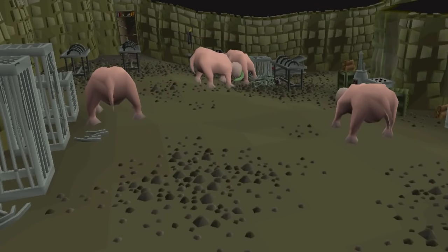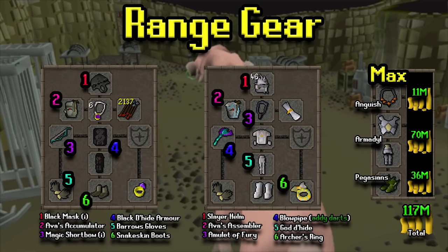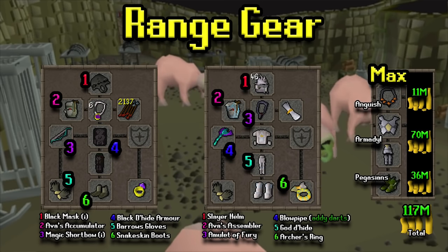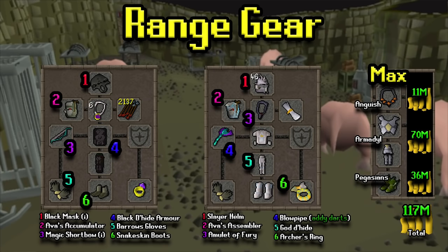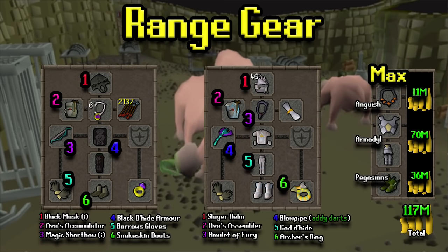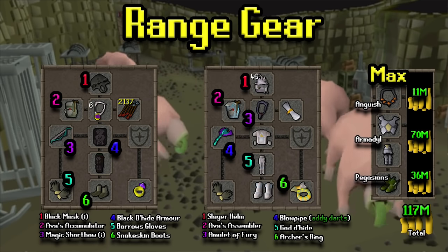In terms of range gear, I don't recommend ranging these tasks, but it's very doable so if you want to, feel free. On the left-hand side we have the Black d'hide and Magic Shortbow setup — switch out your d'hide and Barrows Gloves for lesser versions if need be. The one important factor is to have your Black Mask or Slayer Helm imbued so you get that added DPS bonus. In the middle we have the Blowpipe setup — it's a decent mid-to-high level range setup. If you want to fully max it out on the right-hand side, you can see how much that costs. I'd definitely focus the Anguish first, and the middle and left-hand setups do a good job as well.